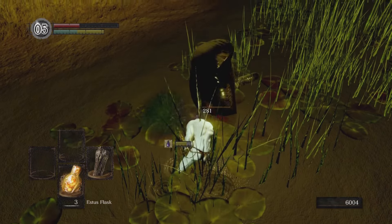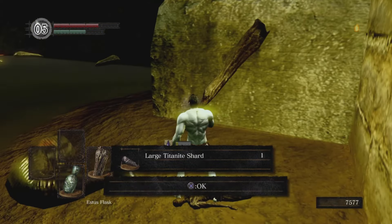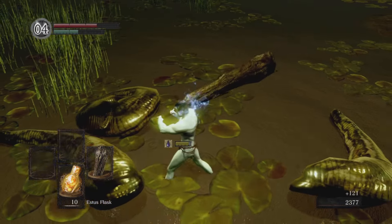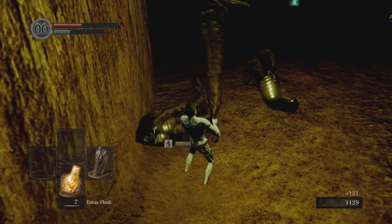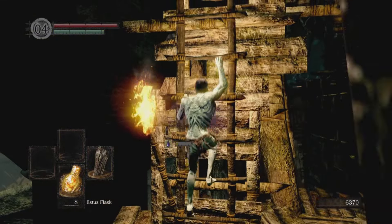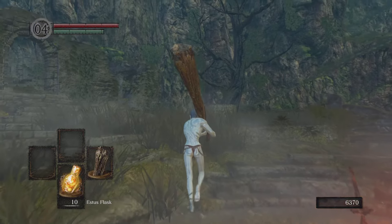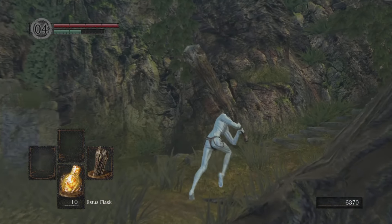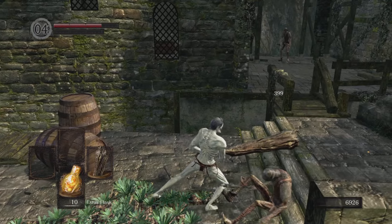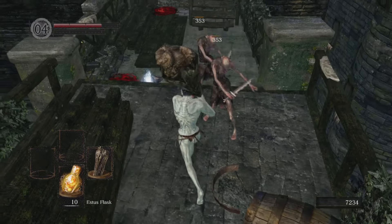After all that is situated, we have to farm some leeches for the large titanite shards. This part isn't too bad — it literally only took me ten minutes to farm it up. I used my humanity for some extra item discovery. They also have green titanite shards, so don't be too mad about it. We need nine large titanite shards and seven titanite chunks — though I messed up later on in the video.